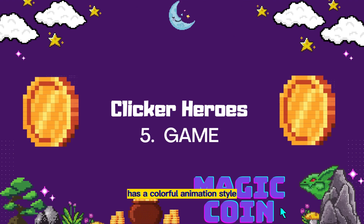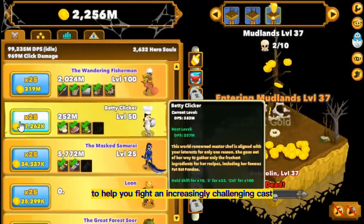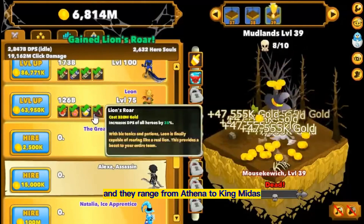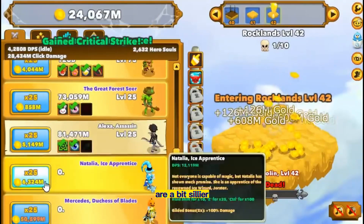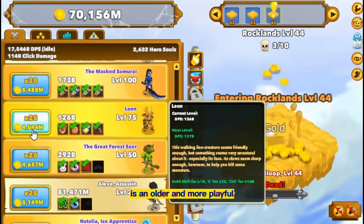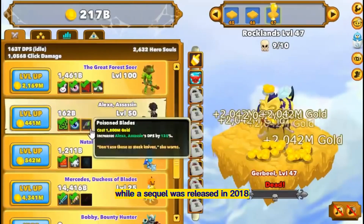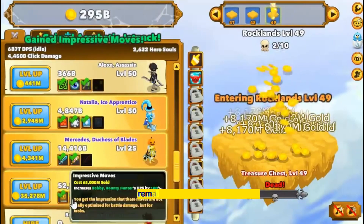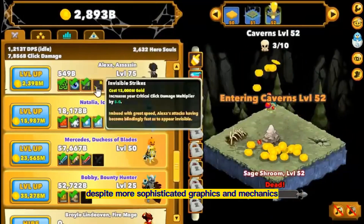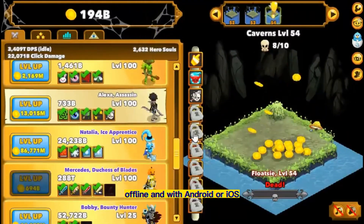Clicker Heroes has a colorful animation style and a strong cast of characters to help you fight an increasingly challenging cast of monsters. The heroes are pulled from classical history, ranging from Athena to King Midas, while the monsters are a bit sillier. With a more streamlined interface, Clicker Heroes is an older and more playful version of modern clickers. While a sequel, Clicker Heroes 2, was released in 2018, the original remains the more popular choice. Despite more sophisticated graphics and mechanics in the second installment, only the original is playable online, offline, and on Android or iOS.